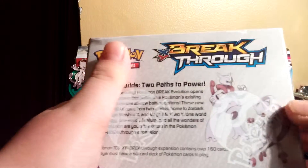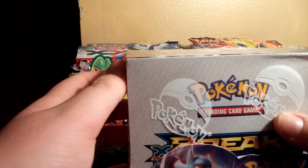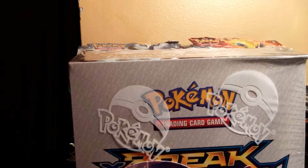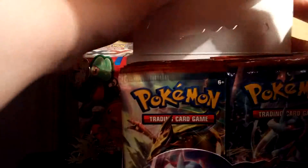There's the back if you guys want to read it — 'Parallel Worlds, Two Paths to Power.' Barcode is on the bottom. I haven't opened up a booster box in such a long time; it's been about four months since I last opened one. Let's get the seal of approval off. Oh my god, 36 packs that are mine!